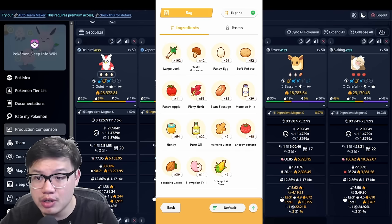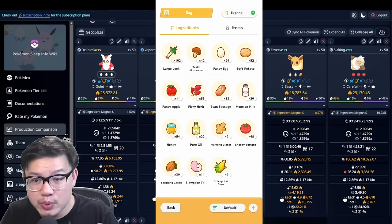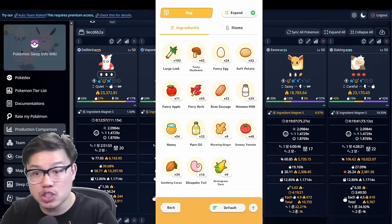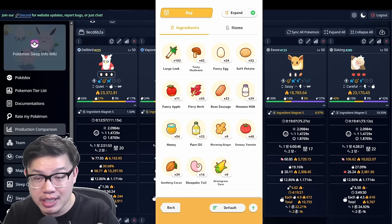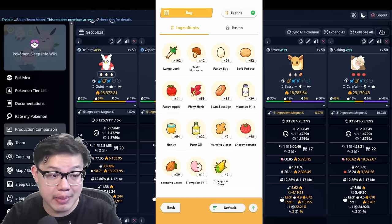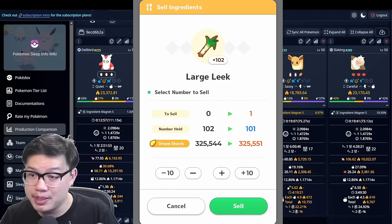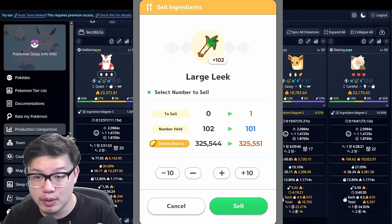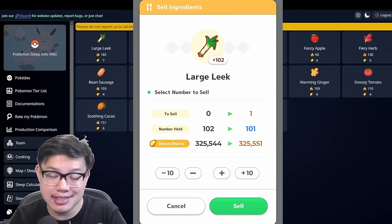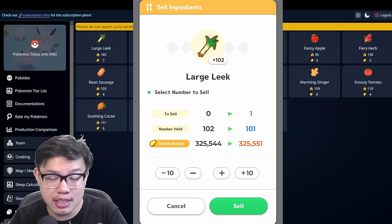Or if in total you just have way too much ingredients anyway, just change to a berry specialist. You don't want to be reaching your ingredient bag limit. My personal recommendation, just based on my own experience — this is not mathematical in any way — is if your bag is about 50% full, then it's okay, absolutely good to run ingredient magnet; you want to top up the bag, hopefully land a few good ingredients. But if you're about 80-90% full, you need to change out the ingredient magnet specialist. If you end up having to sell your ingredients, you're not optimizing the gameplay, and you're not getting much Dream Shards from selling your ingredients — only like 4-7 Dream Shards per ingredient that you sell, unless you're selling Slowpoke Tails, which would be a very bad move.